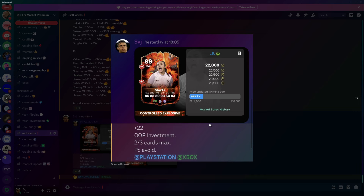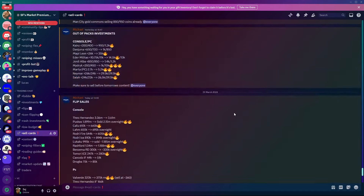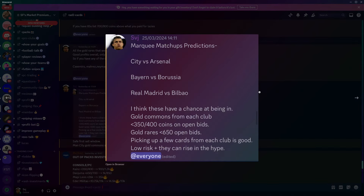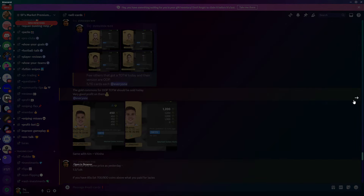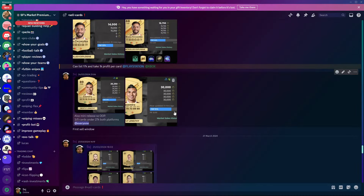Let me show you the profits made today and over the past week. Marta: I said buy at 22,000 coins out of packs — she's already at 28,000 coins. Michael does daily card flips in the flip channel — just buy the card he says and he tells you exactly when to sell. A Man City vs Arsenal market-matching prediction at 350–400 coins open bids — Man City cards ended up going to 850 coins.